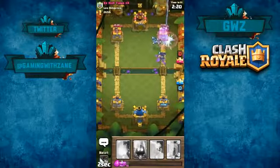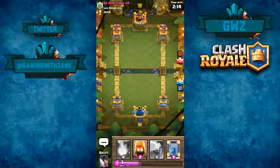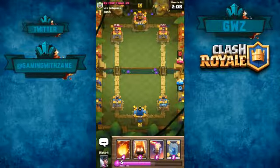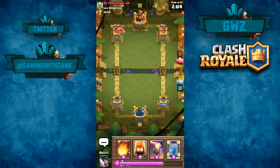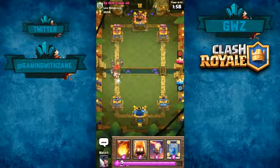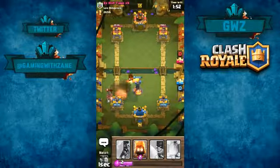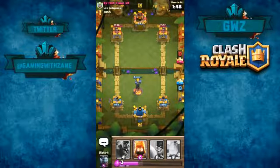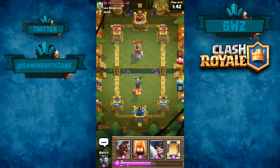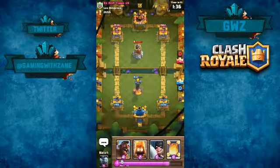I'm going to zap — it's not going to do too much but it'll help with the damage to my opponent. This gold rush mode has a new feel; I didn't play it when the update launched. Fireball coming in, we'll have to take the damage. We're going to hold off his push — it's a bomb tower so we're fine, we'll be able to get more tower damage.